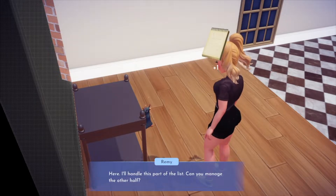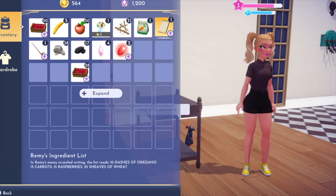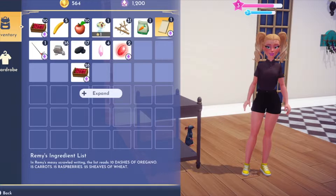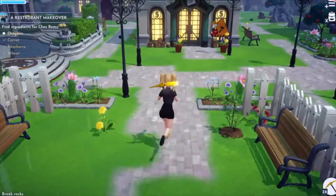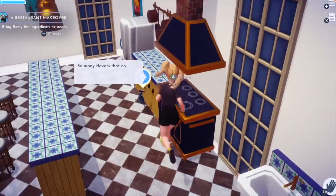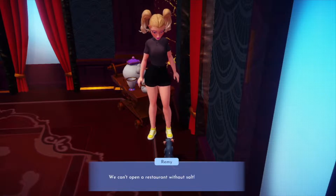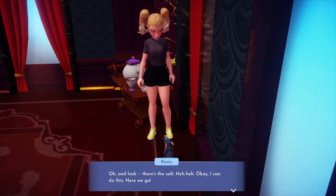Let's see what's on this list: 10 dashes of oregano, 15 carrots, 15 raspberries. We just need one more oregano. It rains like every day — not oregano — oh, there it is! Remy, guess what? I got your ingredients, friend. We're opening the restaurant! 'Wait, do we have salt? We can't open a restaurant without salt!'